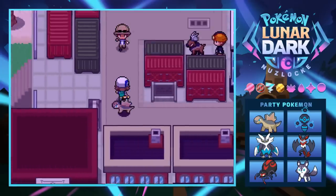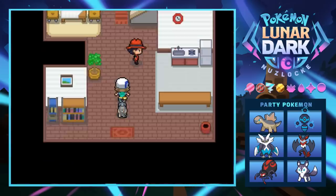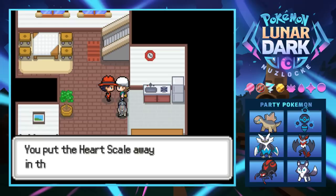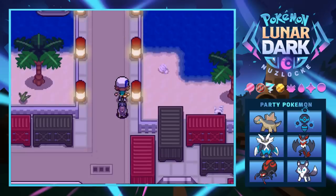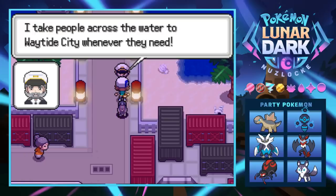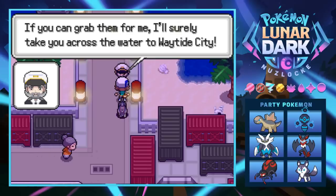Exploring the port area, someone gives us a Heart Scale found on the beach. We find Sailor Sammy at the pier who takes people across the water to Waytide City, but he left his boat keys back at the house in High Point City. If we grab them for him, he'll sail us across. There's also a gym in High Point City, so it all works out.